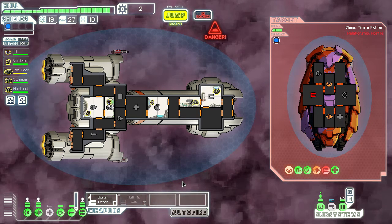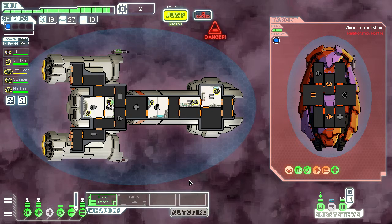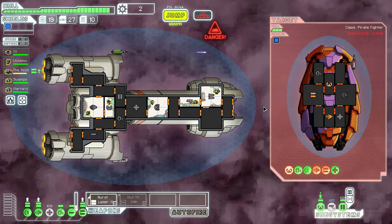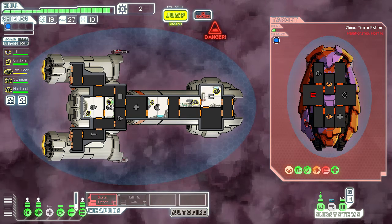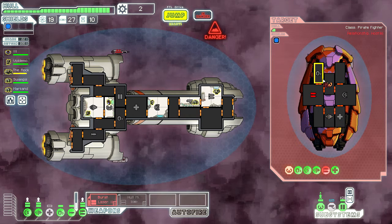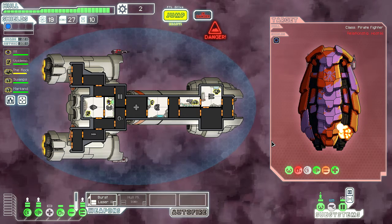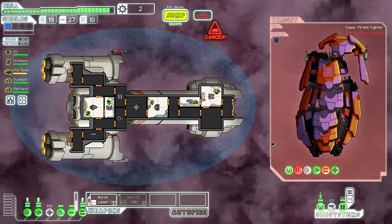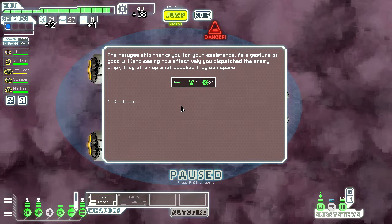Their engines and piloting are still damaged. Let's keep those weapons out of commission. They've only got one health left, so it looks like this next volley will take them out. Doesn't really matter where I focus — might as well be on the oxygen. One of our few victories on this playthrough where we actually beat a ship. We get some nice scrap from them, fuel, and a missile. Nice.